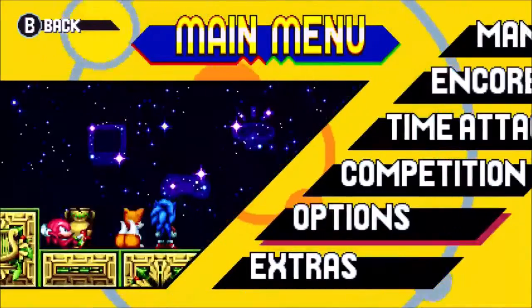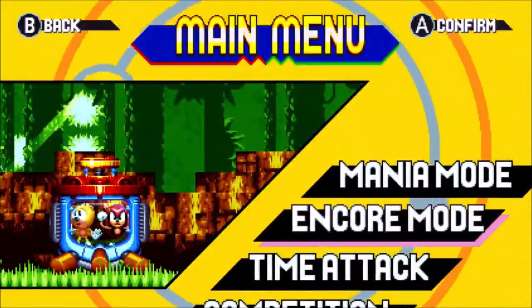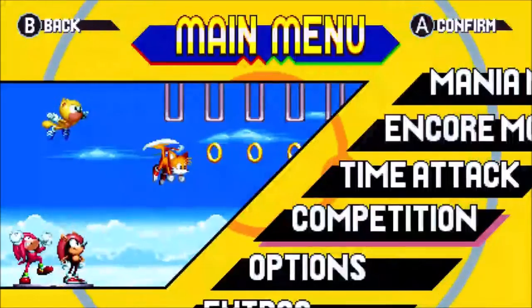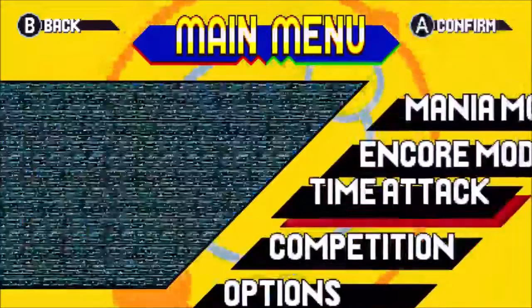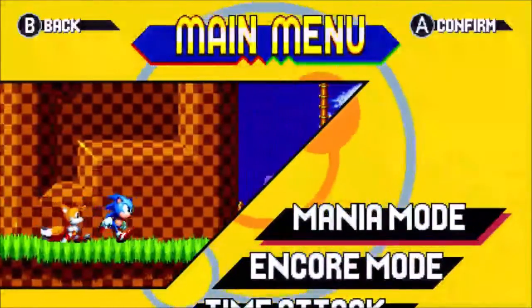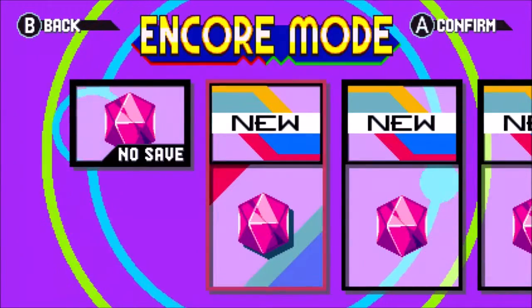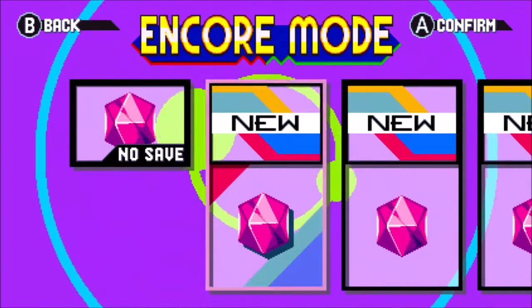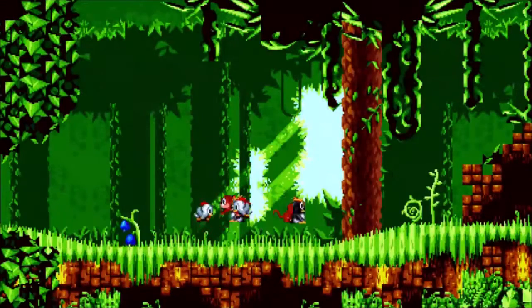Fancy new menu! Alright, so we've got Mania obviously. Is there actual Angel Island gameplay or is it a cutscene again? I like these art things, very cool. Let's go to Encore obviously. It's going from left to right like Sonic 3. So we don't get to choose characters first — just a Phantom Ruby.